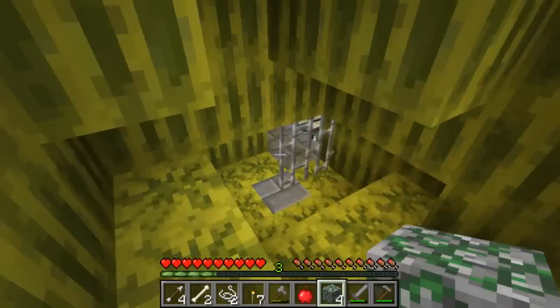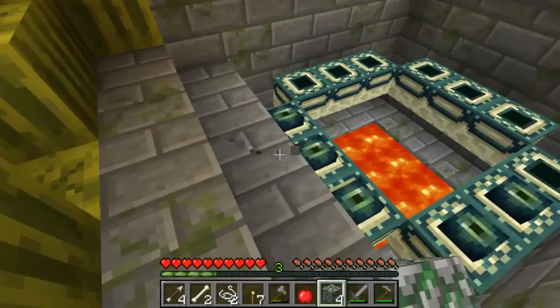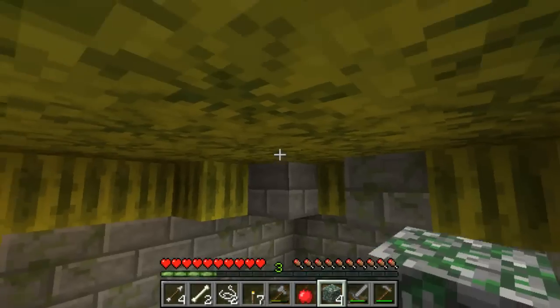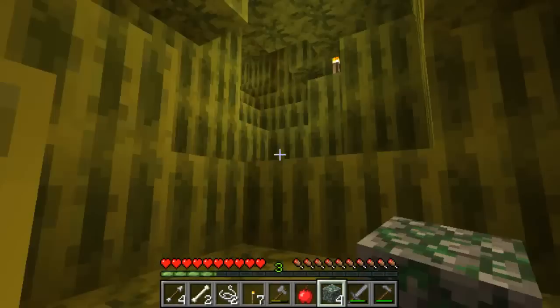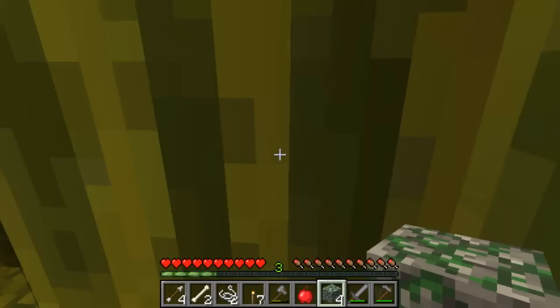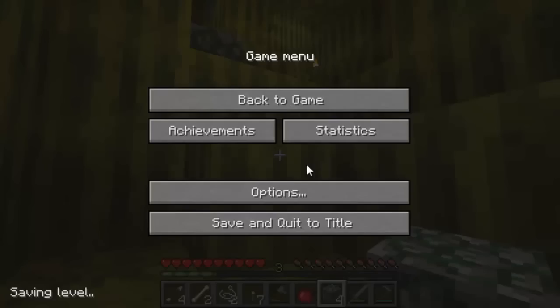We have iron bars down here. I like the look of this stone brick, I think it's called. That's usually what I build my houses out of. Looks pretty sweet. Stone brick and wood. Oh my God, I just lagged like crazy there.